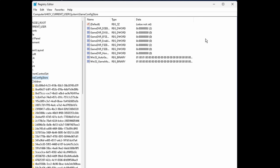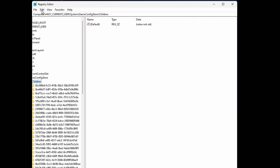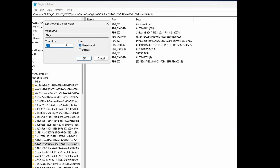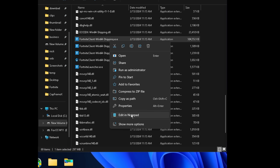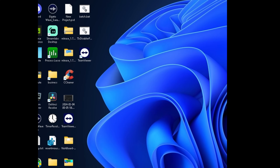Now we're moving on to FSC, full screen exclusive. In that first registry entry we tweaked before, set the value to 2. Then click on Children, go over to Edit, Find, type in Fortnite, hit Enter, and change the Flag to 211. Hit OK, close out, give it a reboot. After rebooting, go to where Fortnite is located, find the Shipping executable, go to Properties, Compatibility, and make sure that 'Disable full screen optimizations' is checked. Hit Apply, hit OK, and back to the game we go.